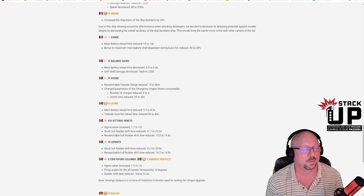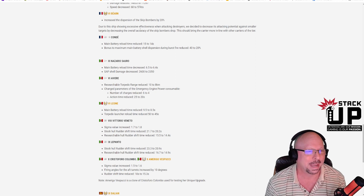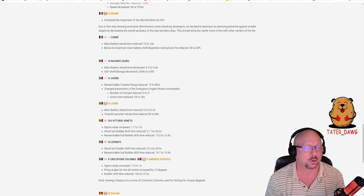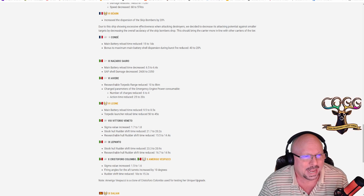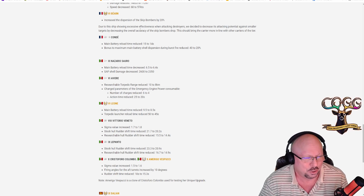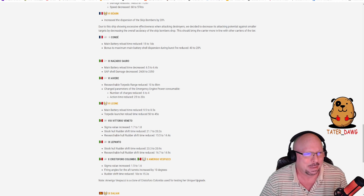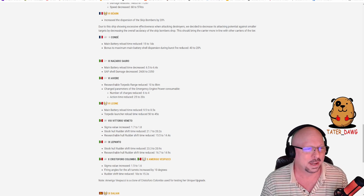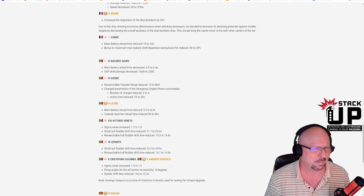Condé tier 10 super ship: main battery reload time reduced from 15 to 14 seconds — a 6.7% buff. Bonus to maximum dispersion during burst fire reduced from 40 to 20 percent, so they're cutting the burst fire accuracy bonus in half but compensating with the reload buff. Condé is strong regardless.